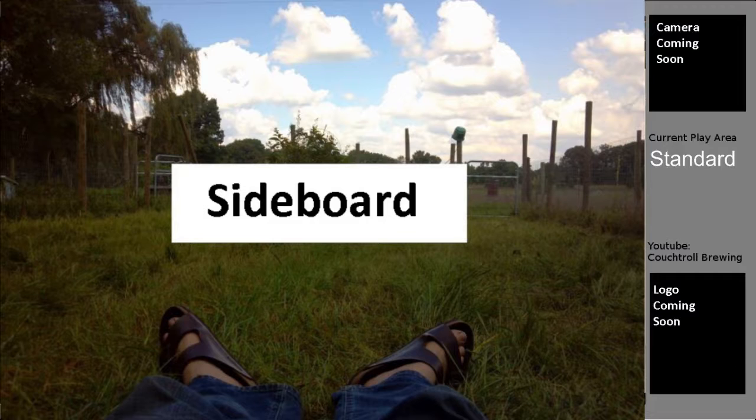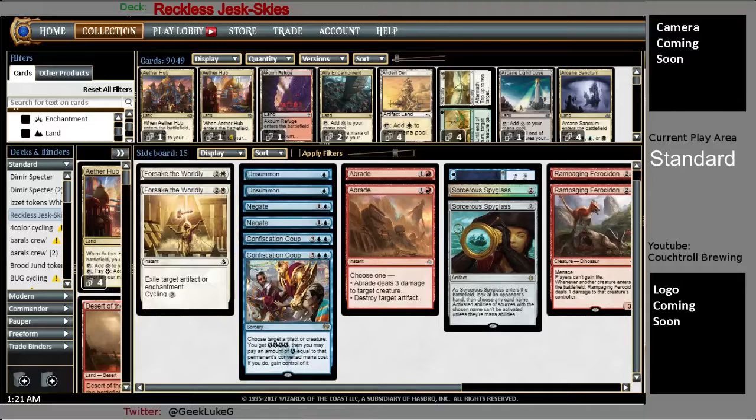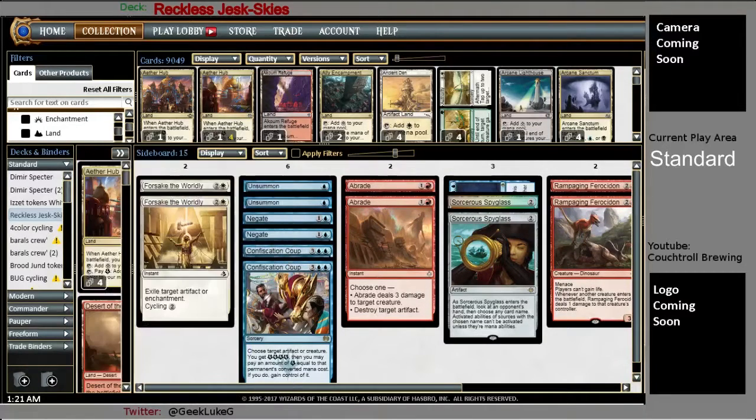Moving on to the sideboard. Two Forsake the Worldly — I came across a deck playing Trespassers' Curse and got hit with two of them game one. There's literally no way I can win from there because every time a creature came into play I'd lose life and he'd gain life. I brought in two Forsake the Worldly to deal with troublesome enchantments, and it can cycle away if I don't need it. Also running two Abrades to bring in when I need more creature removal.